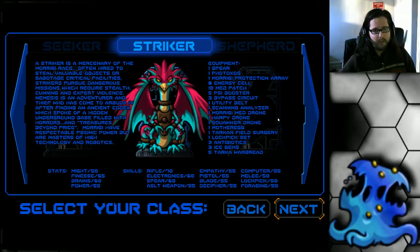Here's the Striker, one of my favorite classes. A Striker is a mercenary of the Morigi race, often hired to steal valuable objects or sabotage critical facilities. Strikers pursue dangerous missions which require stealth, cunning, and inexpert violence. Nemesis is an adventurer and thief who has come to Arbuto IV after finding an ancient codex which spoke of a hidden underground base filled with horrors and treasures beyond price. Morigi have respectable psionic power but are masters of high technology and robotics.